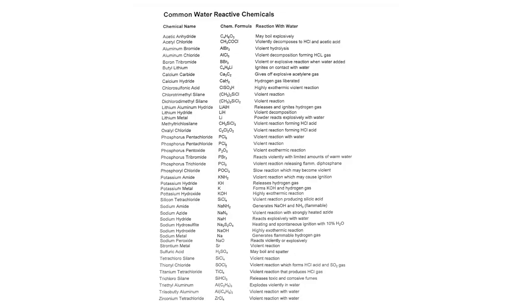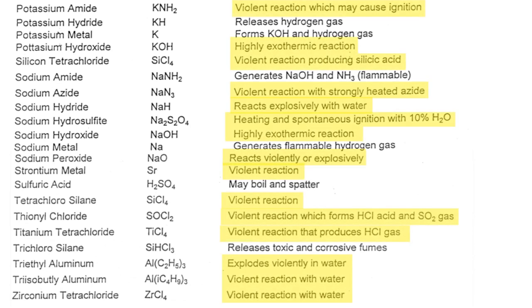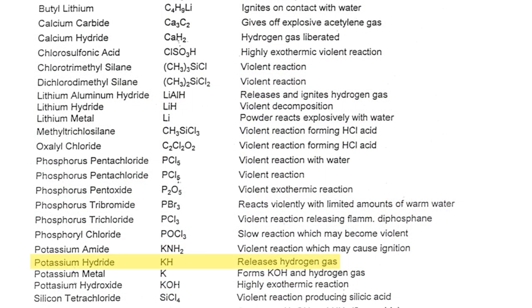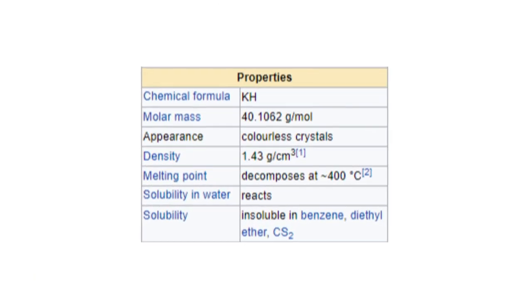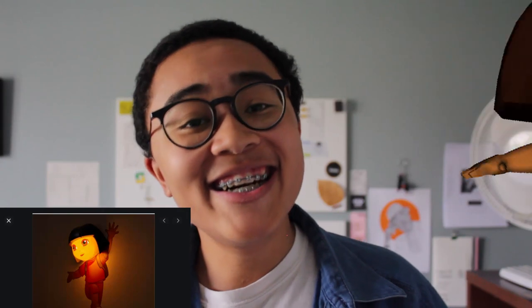I stumbled upon a list of water-reactive chemicals from the Berkeley Lab. Most of this list is occupied by chemicals that create very violent reactions, which doesn't fit Soul Sand's characteristics at all. But the list also included chemicals with slower reactions — phosphoryl chloride and sulfuric acid have slow reactions with water, but they take the form of a clear liquid. The only other two substances with less violent reactions were potassium hydride and calcium hydride. When impure — which is far more common than its pure form — calcium hydride takes the form of a brown powder. A brown powder... sound familiar? These impurities also make the reaction less intense.